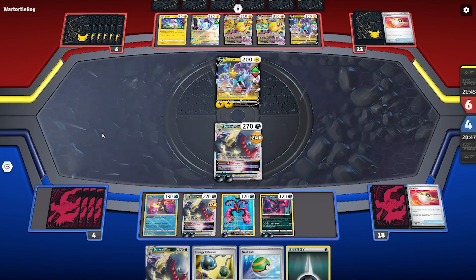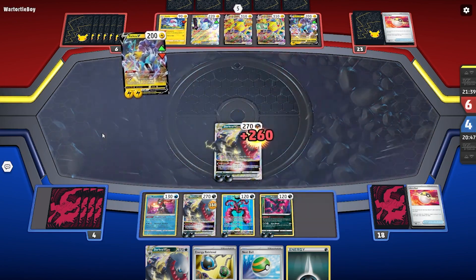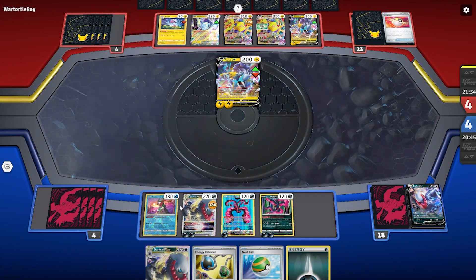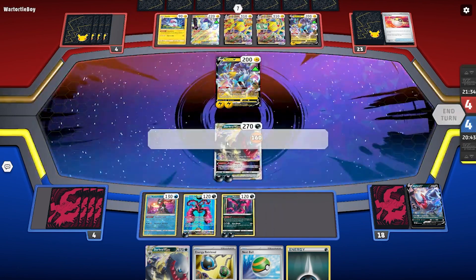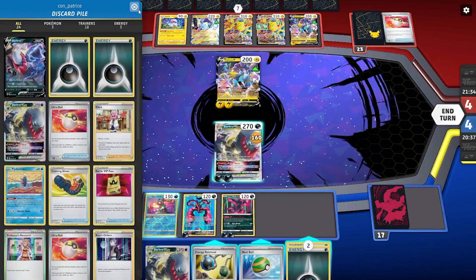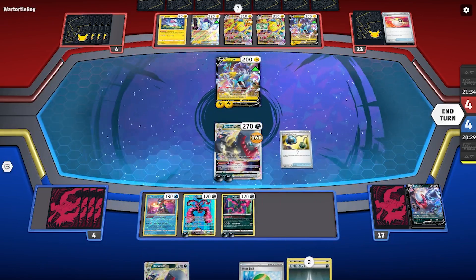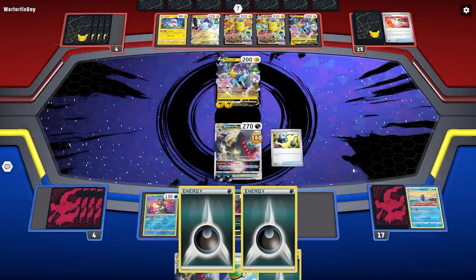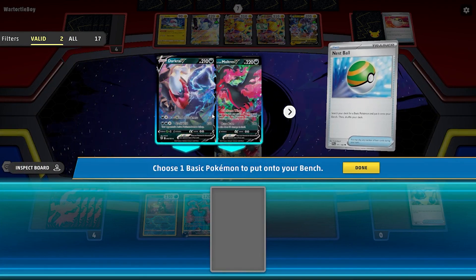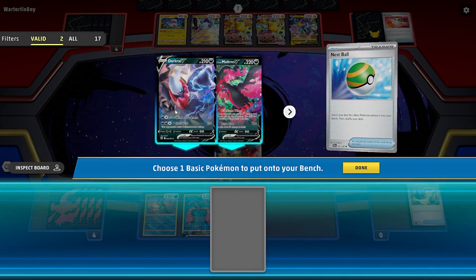They're dropping another Raikou, which looks like their main attacker for the remainder of the game. But I think we're already ahead on the prize race. The strategy is to get both Darkrais knocked out, get as much out of them as we can, and then late game attack with the Galarian Moltres, whose attack does 20 plus 50 for each prize card the opponent has taken. That's basically the textbook plan for this deck: attack early with Darkrai, turbo energies down, and late game close with Galarian Moltres — the one-prize version.